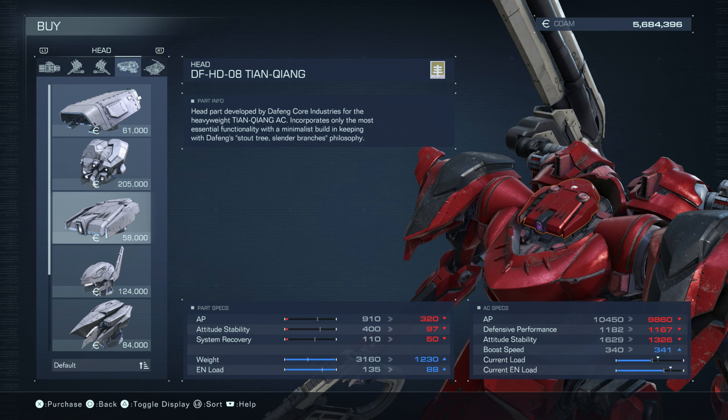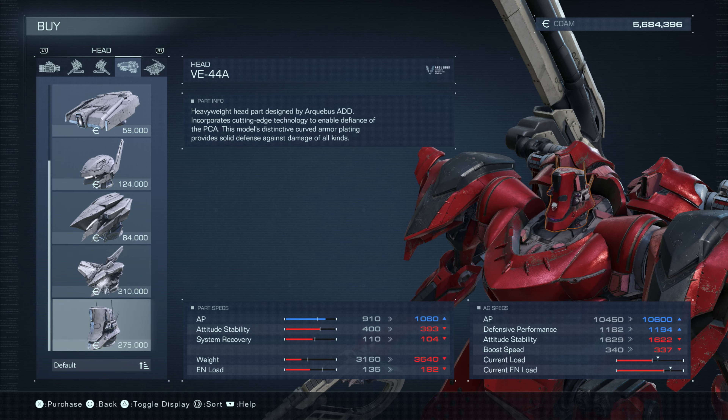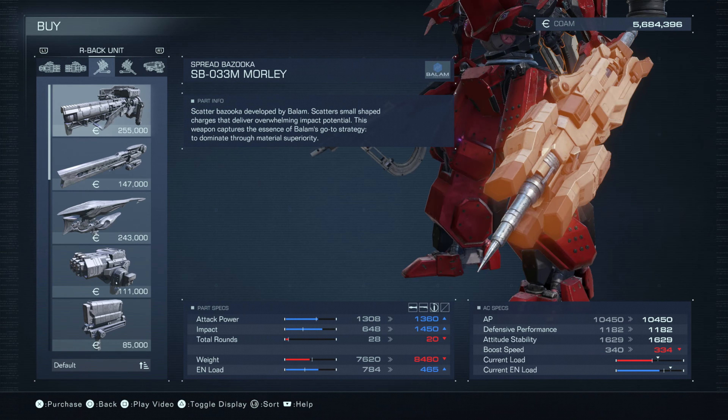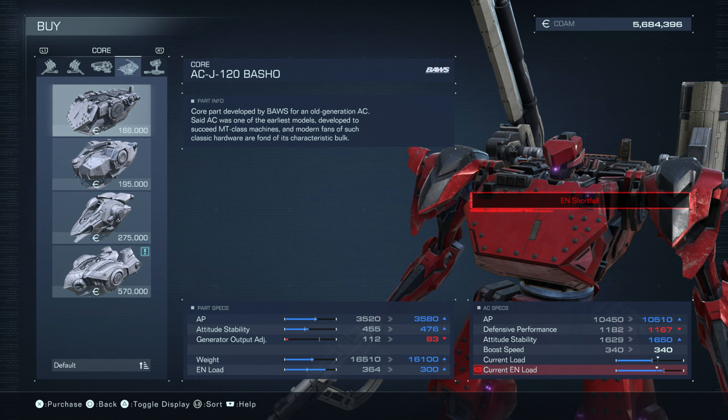Then we have the VE-44A, a heavyweight head part designed by Arquebus. It incorporates cutting-edge technology to enable defiance of the PCA, with distinctive curved armor plating providing solid defense against all damage. AP goes up but attitude stability and system recovery go down. More weight, more EN load, lowers boost speed slightly. Scan effect duration goes way up to 12.6 seconds and scan distance goes up — but I'll pass.